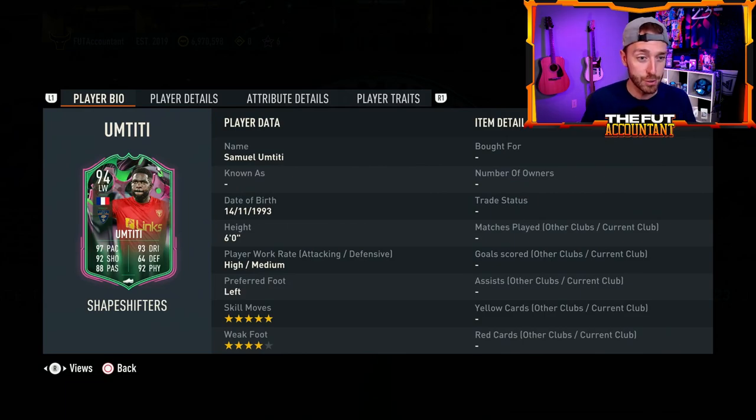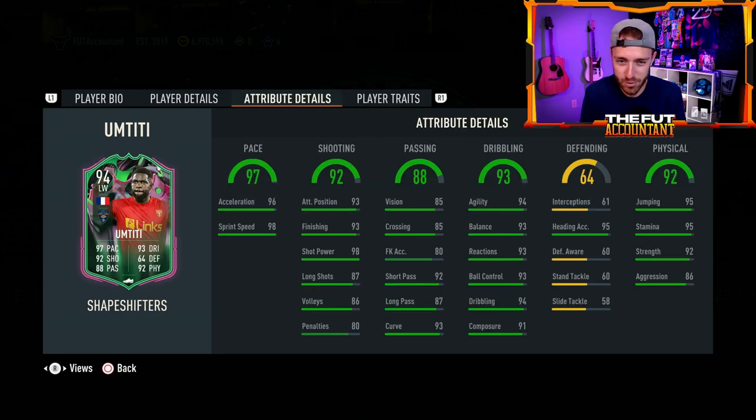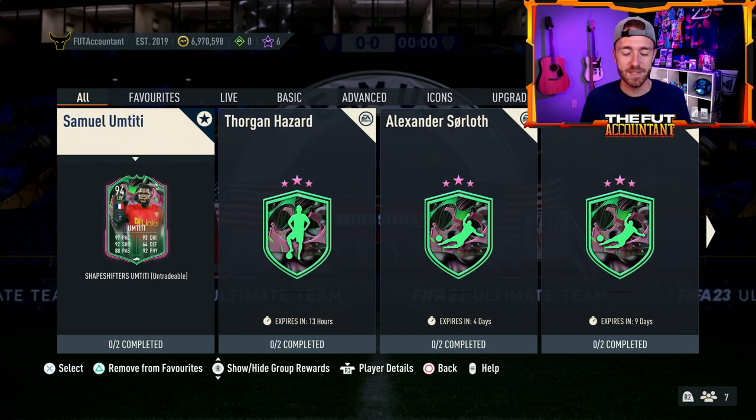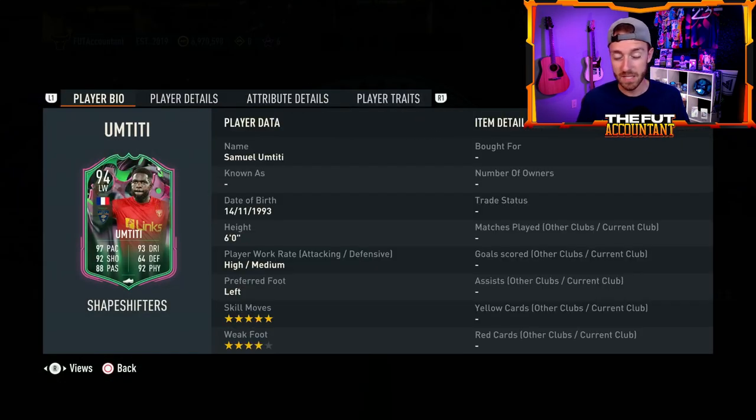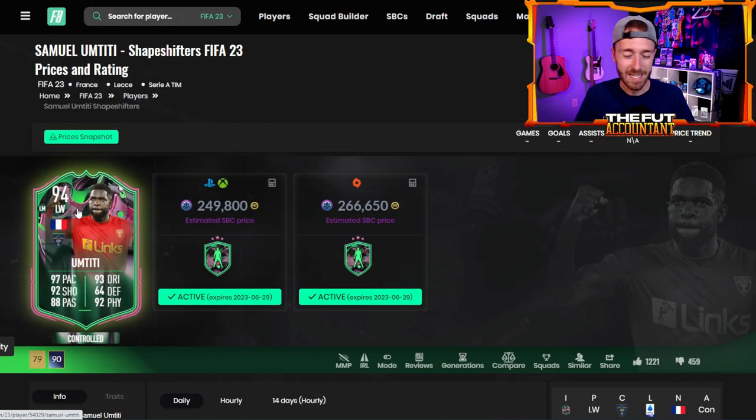Umtiti was dropped yesterday — five-star skills, four-star weak foot. Kind of like the Uba McConnell card from last Friday, just a surprising Shapeshifter transformation. We go from a center back to a left wing with the five-star skill boost. Probably not the most meta card — how does a six-foot center back all of a sudden become a five-star skill left wing and be meta? More so a fun card, but at 250,000 coins with the links he provides — Ligue 1 and French — very interesting card. And I think if you've got some leftover fodder, maybe from an 84 times 25, and it fits into your team, not a bad card to try out and have some fun with this weekend during the weekend league.